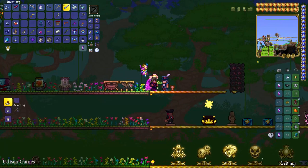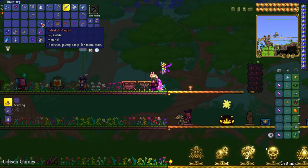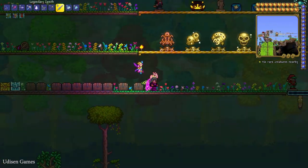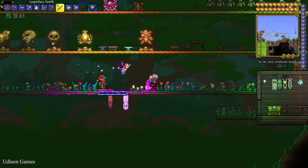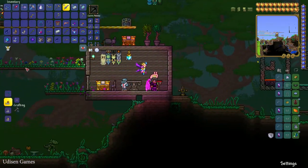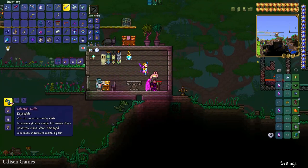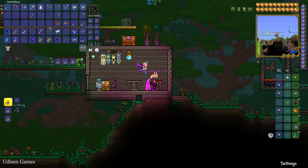This stuff counts as extremely rare loot from the Traveling Merchant — extremely cool. After that, return to our Tinkerer's Workshop and use our Celestial Magnet and Magic Cuffs to craft Celestial Cuffs.